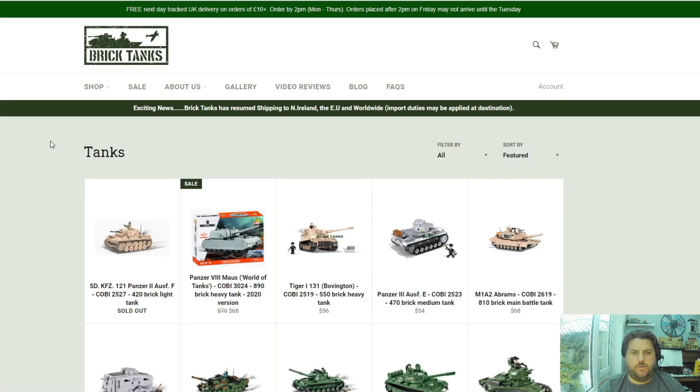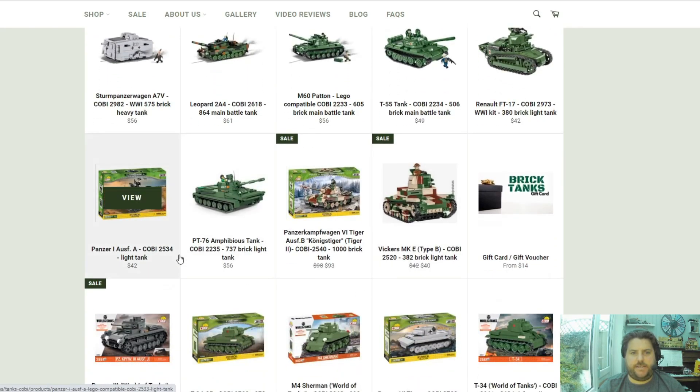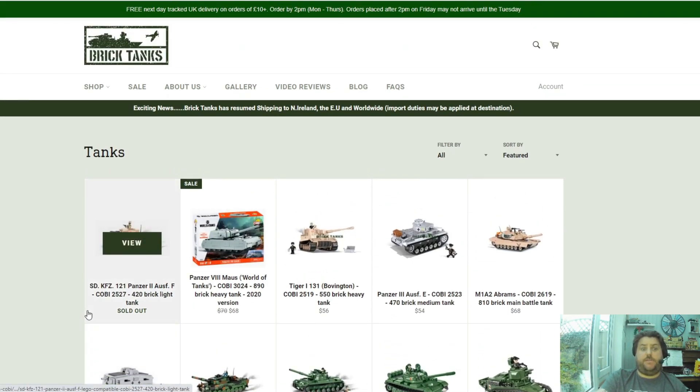A little tip here — head over to BrickTanks. I'm an affiliate member of them, and if you use code CABBAGEFACE, you'll receive a 5% discount on any set on there. I cannot speak highly enough of these guys. Their deliveries are always fantastic. They're always on the end of the phone to help you, and they always send you a lovely little note on every delivery. Please do check them out — if it wasn't for them and me finding Coby, I wouldn't have made this channel. So do check them out. Take care now, bye-bye.